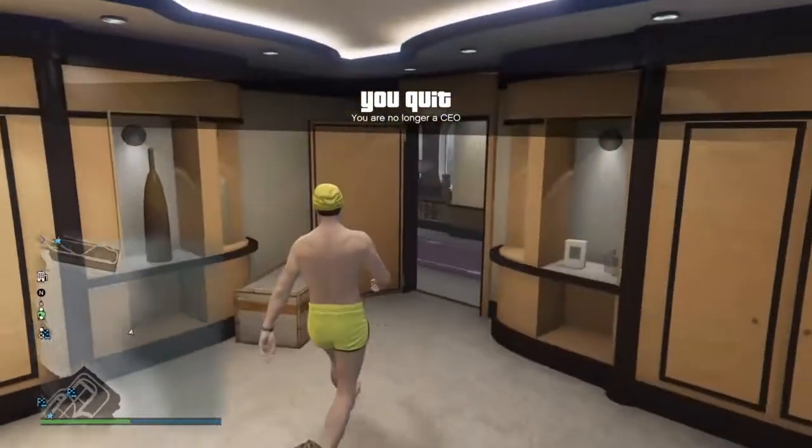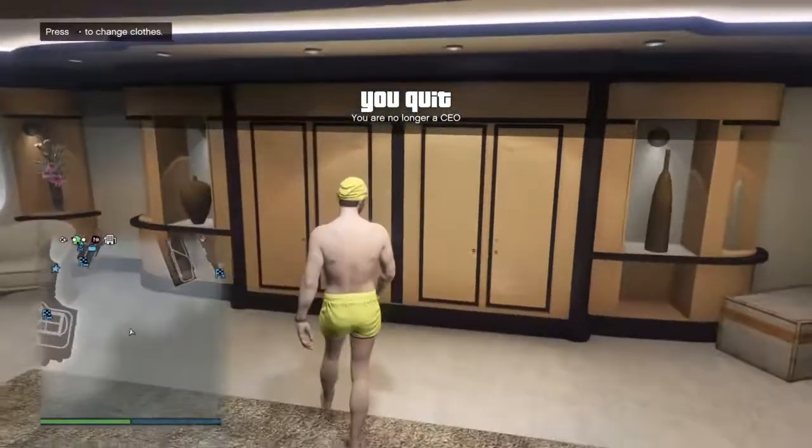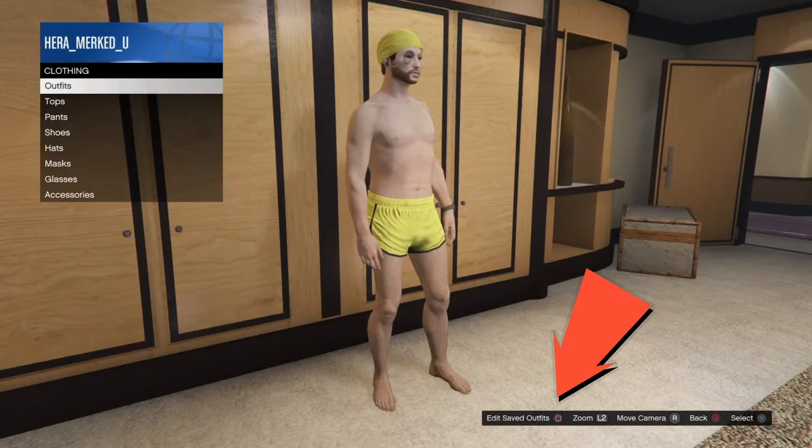Now you can see that we are not in the CEO role. If you go back over to the wardrobe and hit right on the D-pad, you can actually go ahead and edit the outfit and save it.